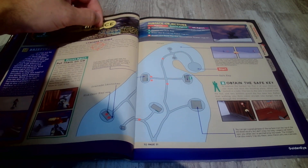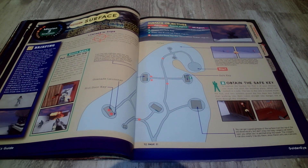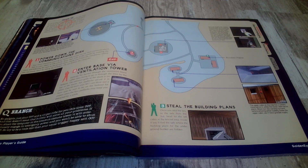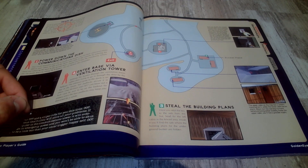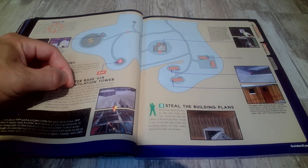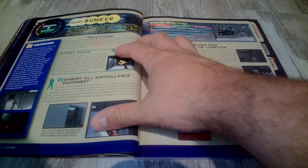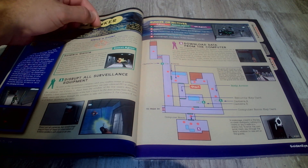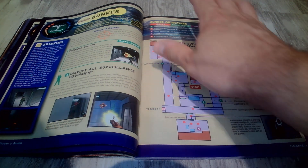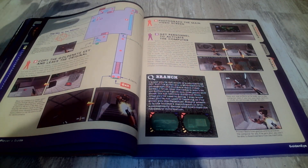The Surface - Secret Agent - put them on ice. God, some of these strategy guides are just so ridiculous in terms of just telling you everything. Enter base via ventilation tower. A lot of missions in this game. Bunker objectives - they give you the layouts of the levels and everything.